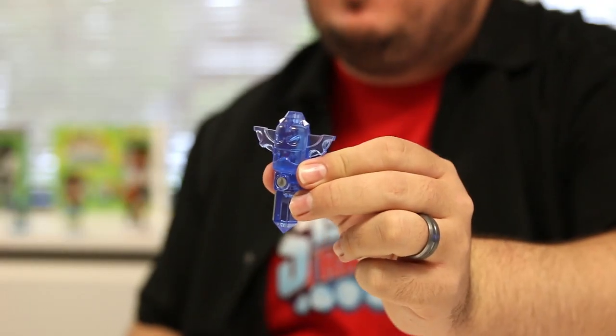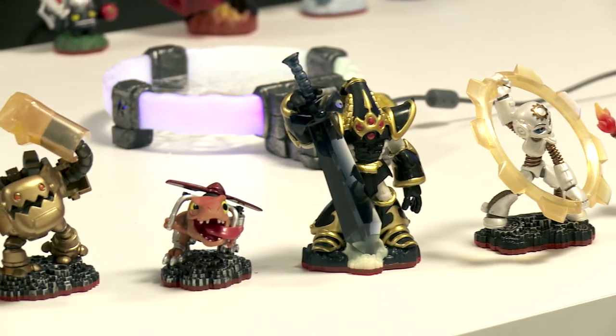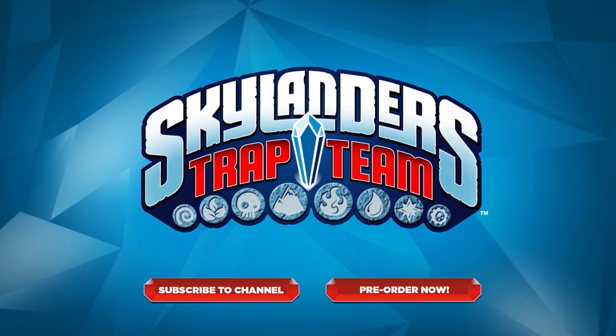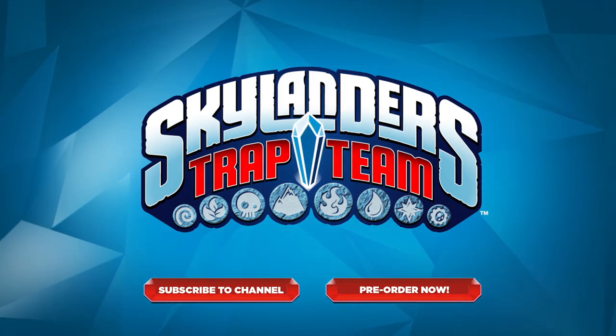We've captured the Gulper in this water trap, so he won't be causing a ruckus anymore in Soda Springs or Skylands at all — he's now part of our trap. Thanks for watching, Portal Masters. I hope you enjoyed this look at Soda Springs, but we have a lot still to come — more characters to show you, more levels, and even some surprises. Check back in with us, and hopefully we can show you more before the game comes out in October.